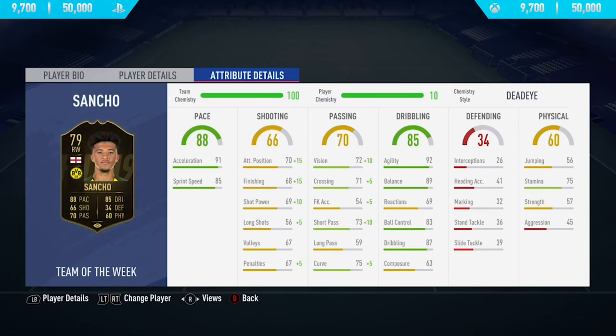Moving into the in-game stats, he's got 91 acceleration, 85 sprint speed, 92 agility, along with 89 balance. Not very good in the physical, passing, or shooting category, but apart from that, this card looks very, very good. So that has been the in-game stats — now let's get into the highlights.